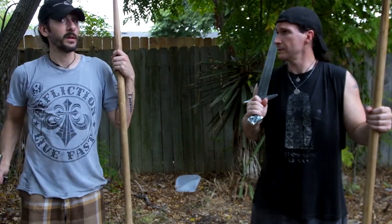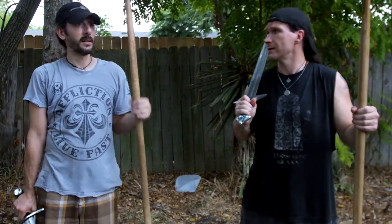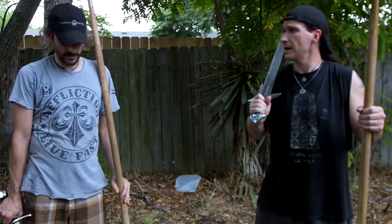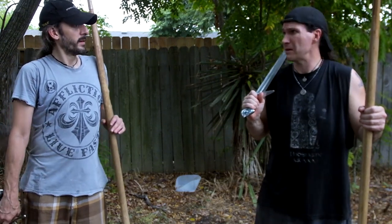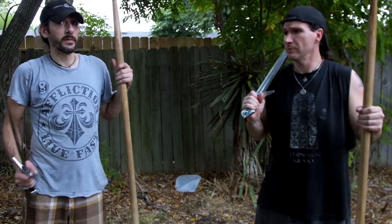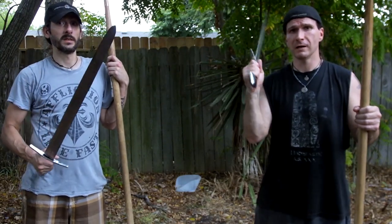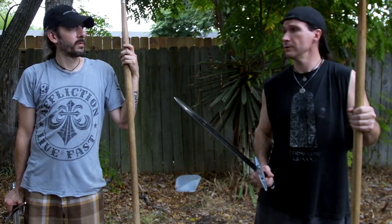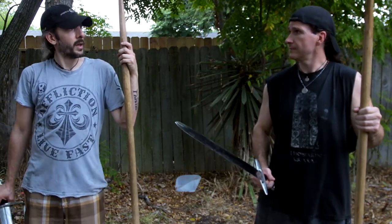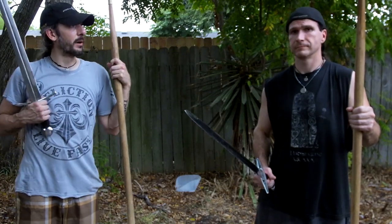Even lighter layers are still difficult to get through. We're going to test a medium layer of gambeson today. We stopped a 50-pound bow with a bodkin point — it stopped it easily, bounced out, didn't even go in. Today we're going to test it with some different sword-style cuts. We're going to try the cast blow, some push cuts, draw cuts, stepping cuts, and see what works more effectively on the gambeson and how well it defends.